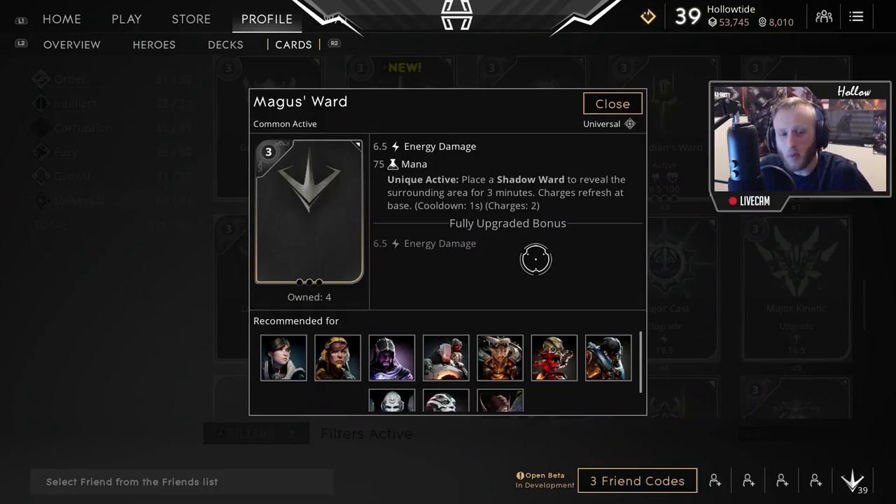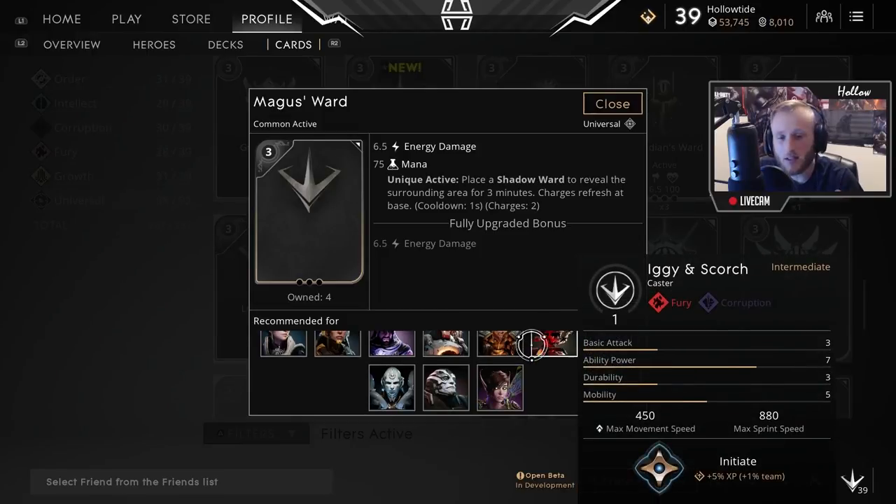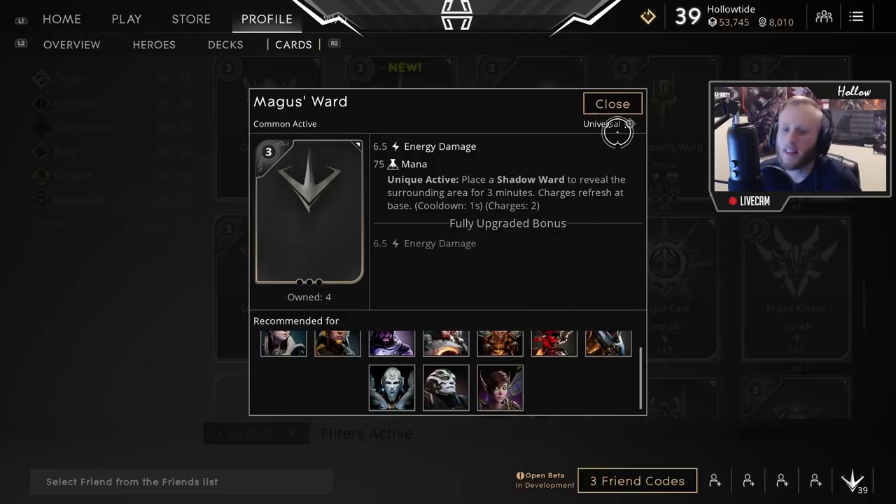Coming in at number 3 is the Magus Ward. This ward card, unlike the Brawler's Ward, does energy damage. So your Gideons, your Deckers, your Murdochs — whoever does energy damage can use this card. The best thing about it is that you get 2 Shadow Wards that you can put on the map to see people. It'll ping on the map where they are if they're on the other team. You can use it to spot ganks or see if someone is AFK on a Harvester so you can go destroy them. It's great — great for teamwork.